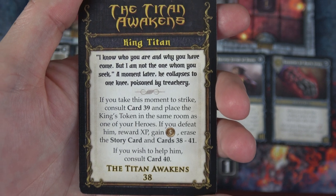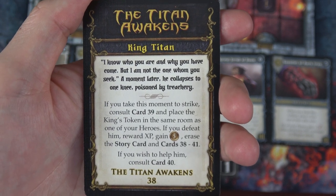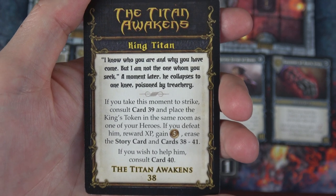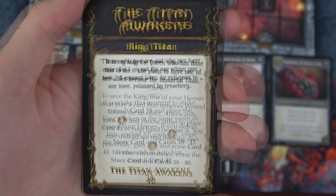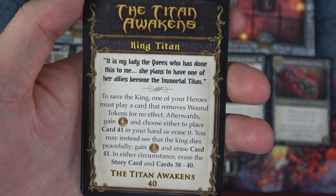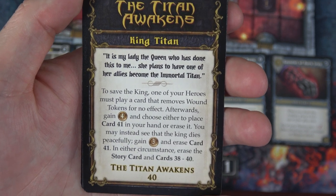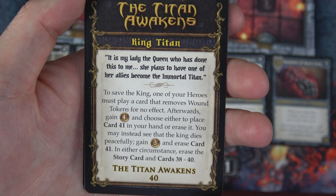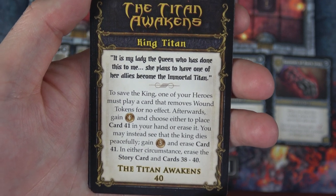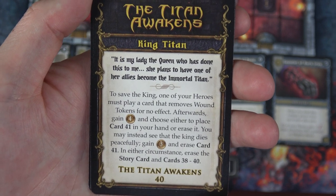Well, that was pretty fun taking out that final enemy — no problem. We're going to move to the drafting phase, spend three experience, and we're going to draft King Titan.